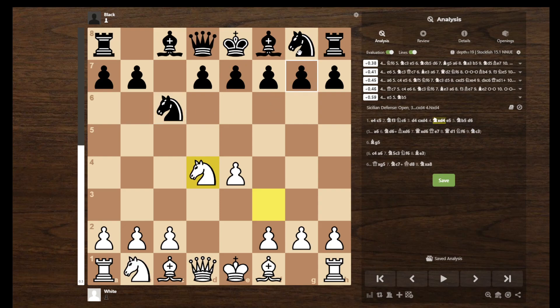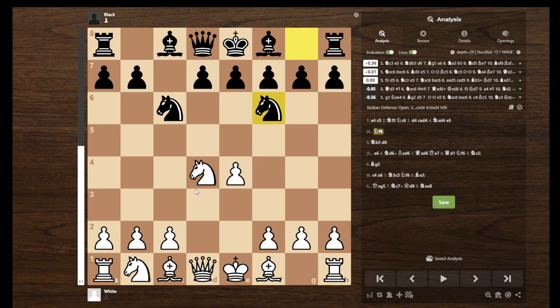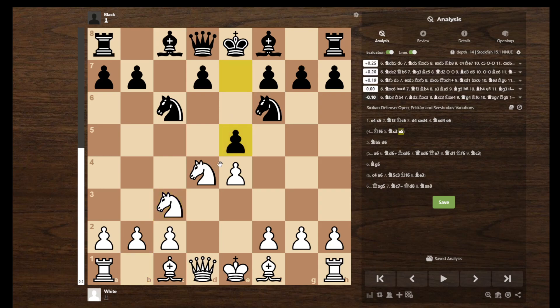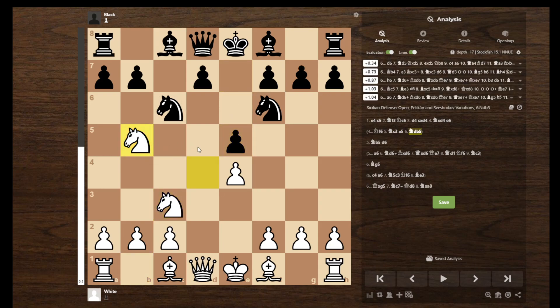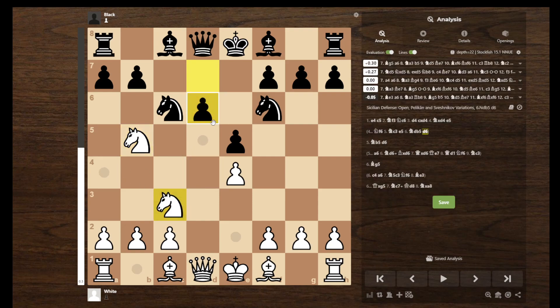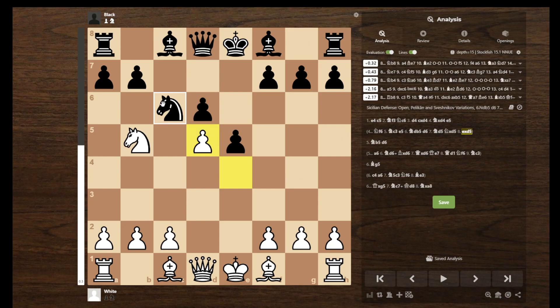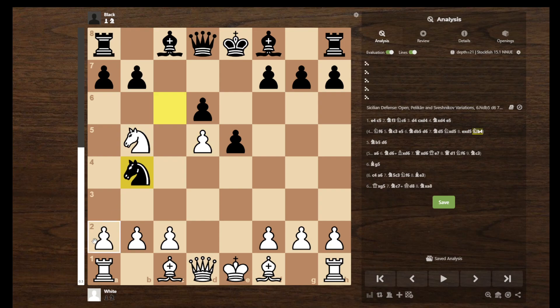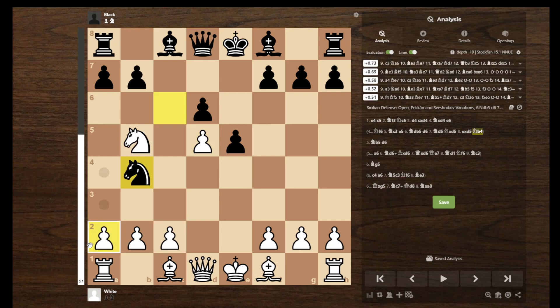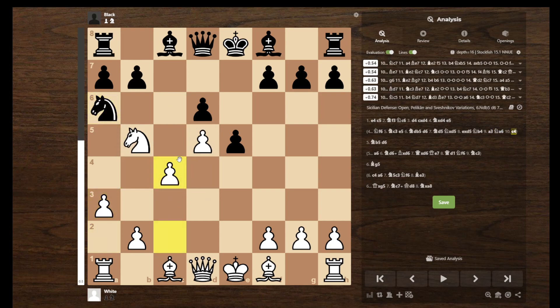Back in this position, if they play the other common move, Knight to F6, what you will want to do is play Knight to C3, and you'll probably get the same position with Knight to B5 and D6. The difference is this time the Knight's already out, which means you can go Knight D5, threatening this. They're forced to take. They really should go back to B8 here, because if they go something like B4, then you will do something like A3. They're forced to go back to A6, and then C4, and you get this big center.